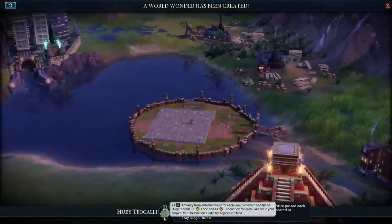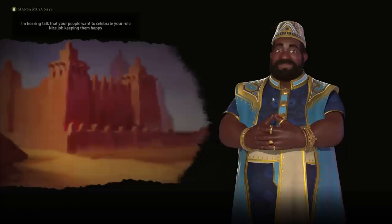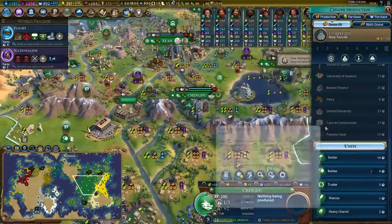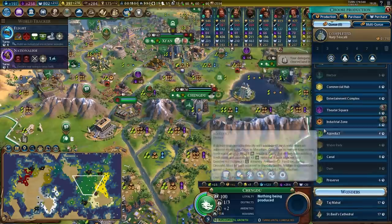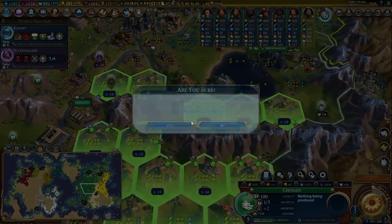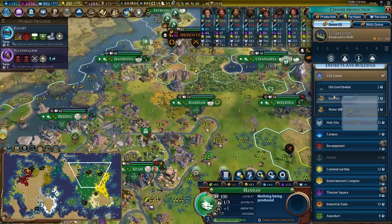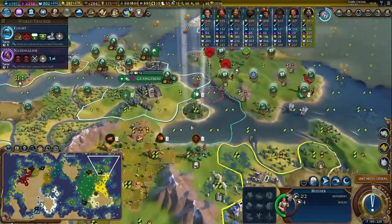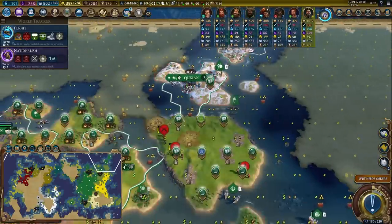Huey Toa Kali — that's plus one amenity for each lake tile within one tile of Huey Toa Kali, and my lake tiles are better. Alhambra? Still available? No, somebody got Alhambra. Go for Taj. It's a plus six theater square — well, I don't mind if I do. I don't even care if I crushed a marsh tile. I'll sleep like a baby crushing a marsh tile for a plus six theater square.